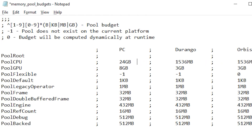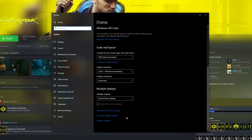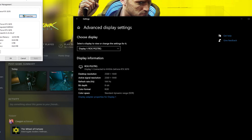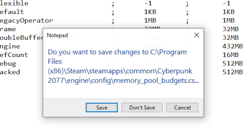For VRAM, we're going to do a similar thing. Start menu, this time we're typing in Display Settings. Scroll down and hit Advanced Display Settings at the bottom, then click Display Adapter Properties for Display 1. Your VRAM is in the line Dedicated Video Memory. Whatever that number is, that's what's going to go in the second column. Typing in this number.